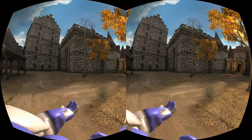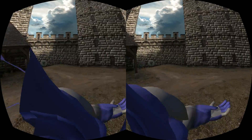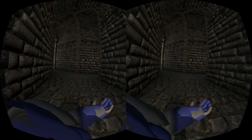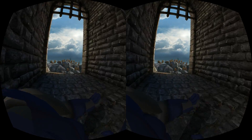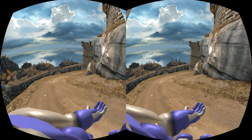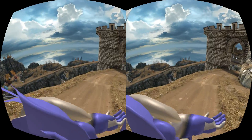I can imagine this working very well for situational awareness. You can now aim over there while looking to the left or right correctly, now that it's trying to look forward and turn your head with things like the TrackIR or Face API. You just look.